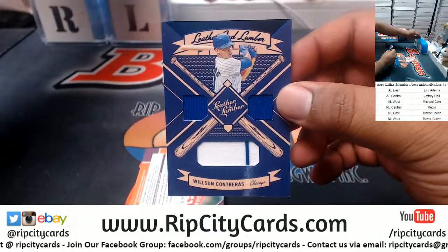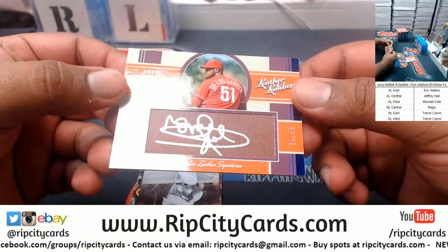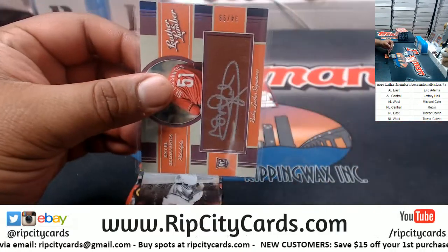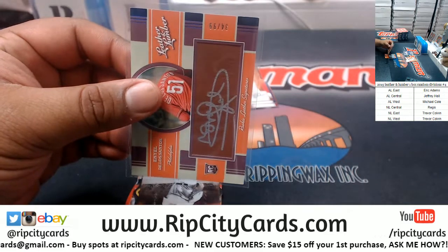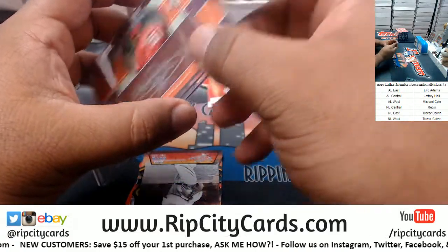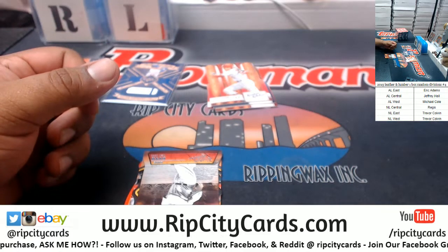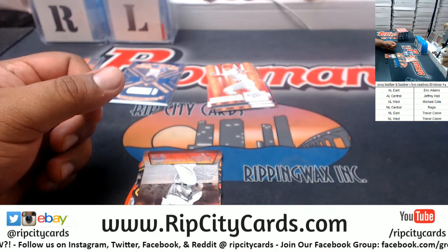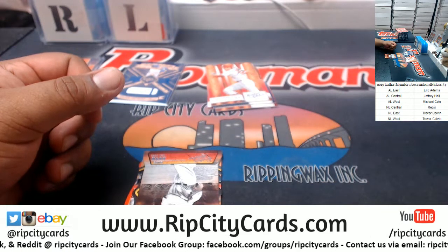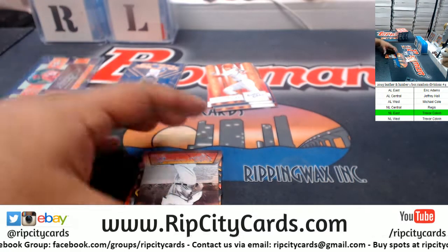We have Wilson Contreras of the Cubs with a relic, not numbered. There's an autograph for the Phillies — Yennier De Los Santos, to 99 rookie — I believe to 100. Let me grab the top loader. The Phillies are in the NL East, so NL East gets a hit right there — very nice.